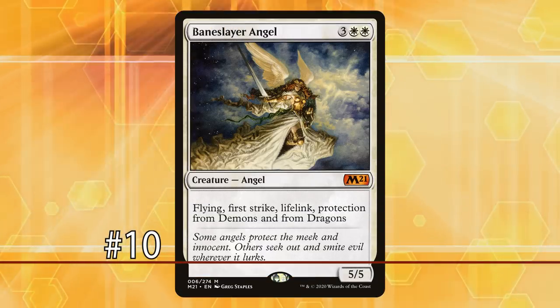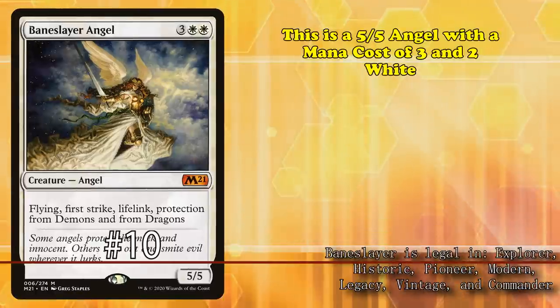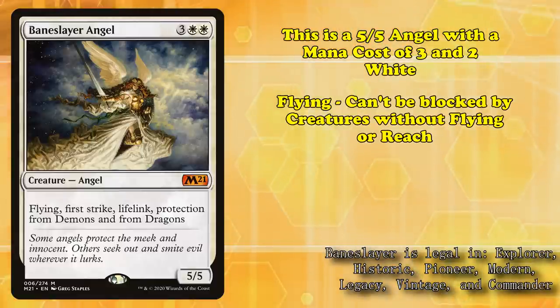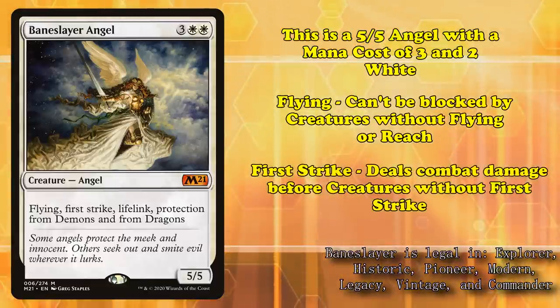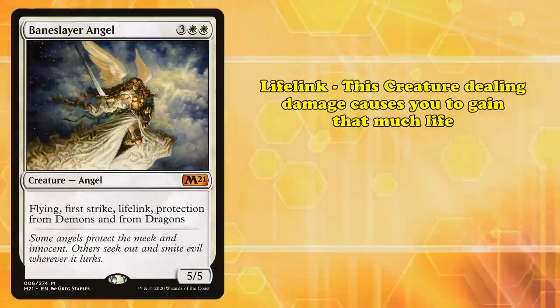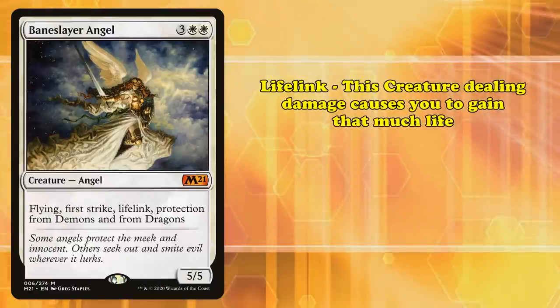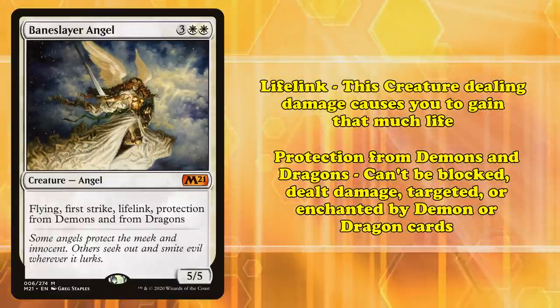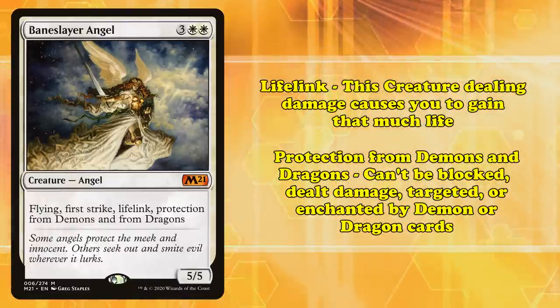Starting us off at number 10, we have Baneslayer Angel. This is a 5-5 Angel with a mana cost of 3 and 2 white, with Flying — meaning it can't be blocked by creatures without flying or reach — First Strike, which means it deals combat damage before creatures without First Strike, Lifelink, which means dealing combat damage causes you to gain that much life, and Protection from Demons and Dragons, meaning it can't be blocked, dealt damage by, or targeted by the abilities of Demons or Dragon cards.